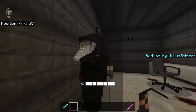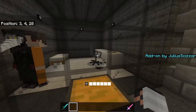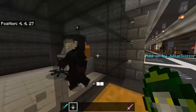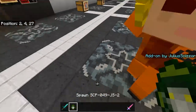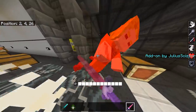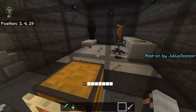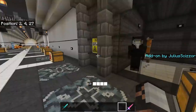Here's SCP-049 and SCP-049-2. SCP-049-2 can't really do anything useful; he doesn't turn corpses into dash-2 but there's a spawn egg for them. SCP-049 is not very interesting — he just cures you.